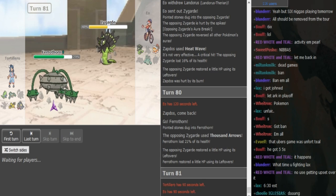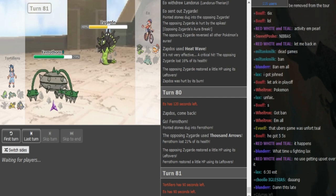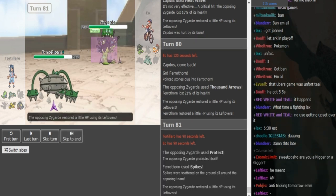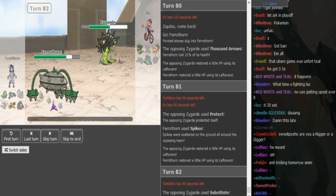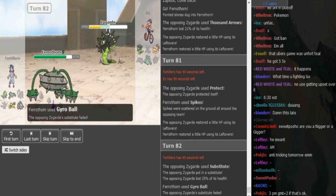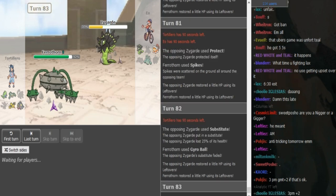I mean this is honestly quite obvious here — I would probably still Power Whip if I was Gondra, it's the safest play overall. He does Protect — wow, Gondra goes for Spikes! What a god — I would have Power Whipped there, but Gondra makes a fire play and goes for Spikes while EO Protects. So he predicted either the Protect slash the switch into Celesteela. Now Gyroball breaks — yeah, since he's not Intimidated on the Ferro this time. I don't think I would have Subbed there.